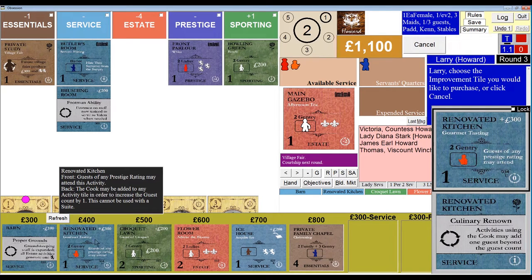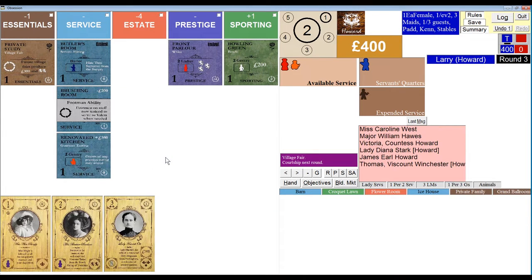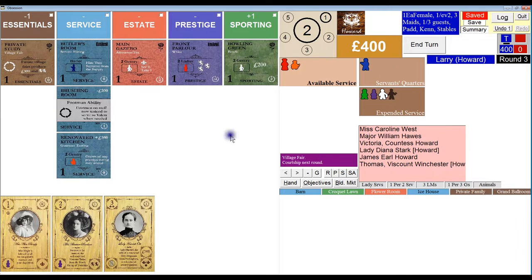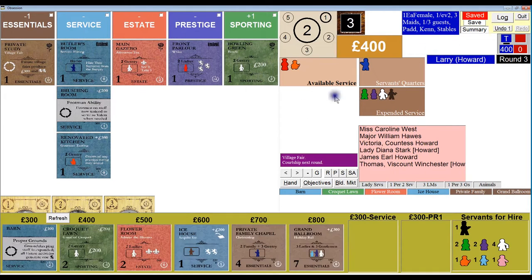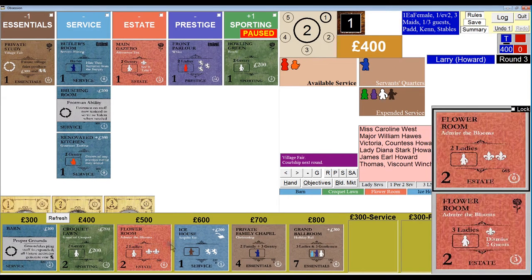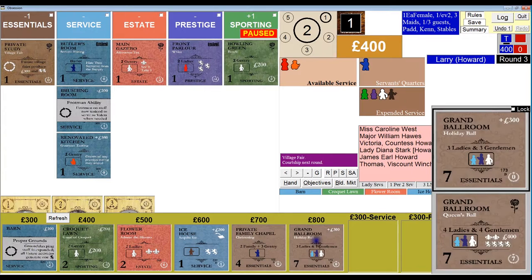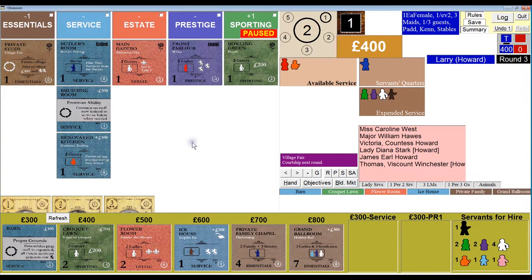We rolled a 1. Remember, that gets reduced by 5, but we can't go any lower than a 1. A 1 is position 1 on the chart, so the AI is going to steal the barn and everything else is going to shift left in the market.